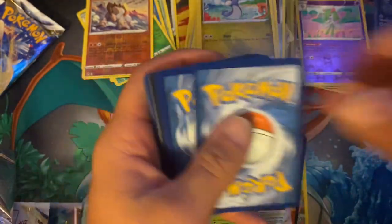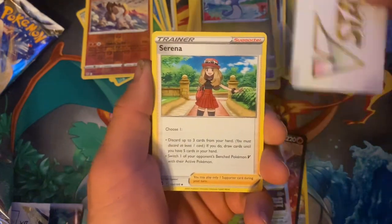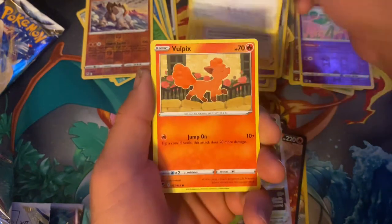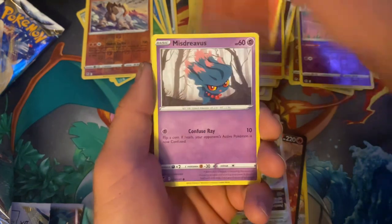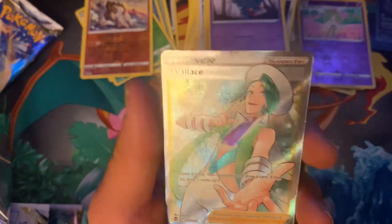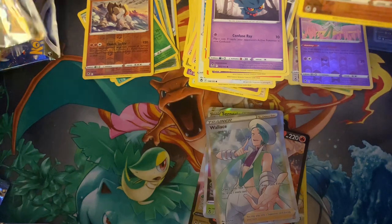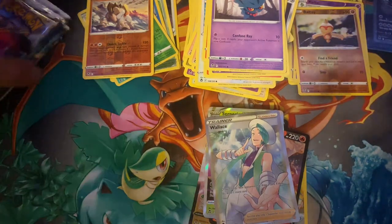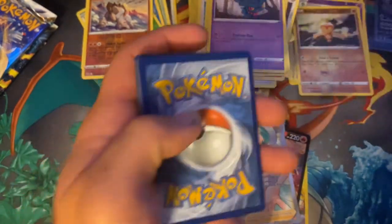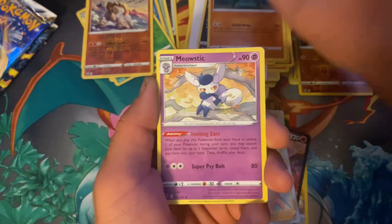Looks like we got something here — man, I hope this is the gold V-Star. Come on, give me a Lugia — let's go Lugia! Serena... we got a lot of Serenas. Vulpix, Drowzee, Ralts, Misdreavus — come on. Oh, Wallace! Okay, man, I thought that was a gold card for a second. Not a bad pull, we'll take a full-art trainer. We're getting a lot of good pulls — a lot of stuff we can trade in though, so if we don't get that V-Star we'll just trade in for it.